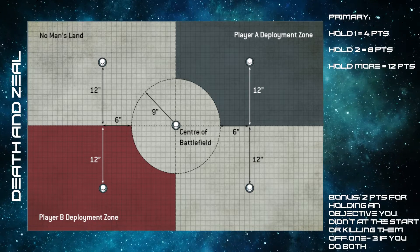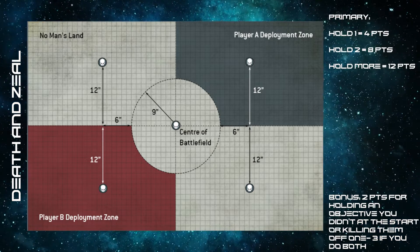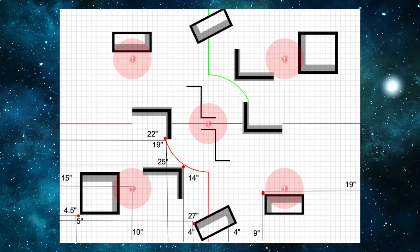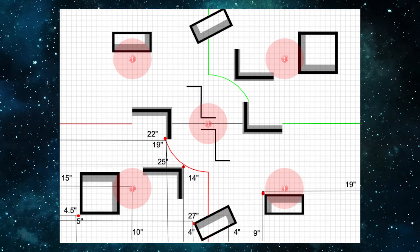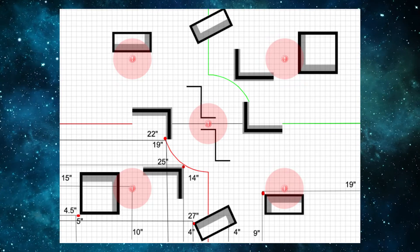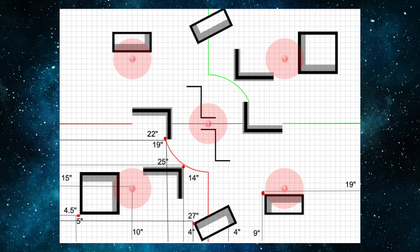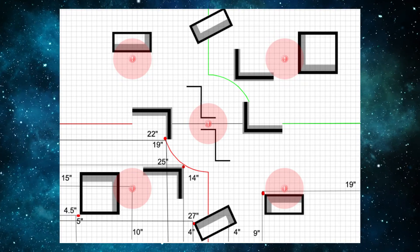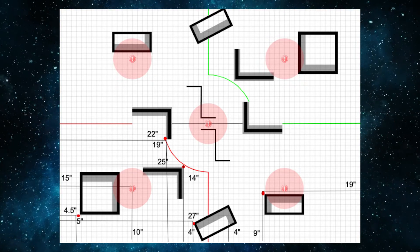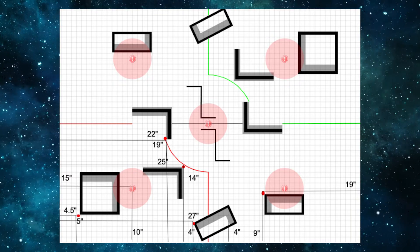As with most missions, the goal is to consistently hold two objectives a turn to score eight points. You hope to hold your home field objective, so you need to decide where to push for the second — and this depends on your army. Looking at the UK TC terrain layout, there's one objective around 14 inches from your deployment where you can move into cover and hide. As a Harlequin player, that's my target, turning the board into a hammer-and-anvil setup. The other objective, if you're in the bottom-left deployment zone, is about 22 inches away to the right — an option for Harlequins, but not many armies, and it puts you closer to enemy territory.